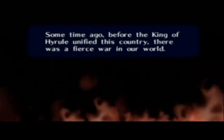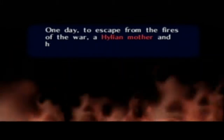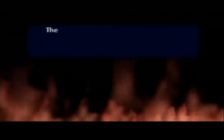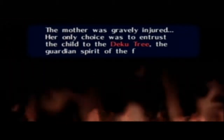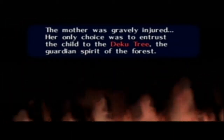Oh, we're actually getting more plot. I might have to split this one up then. 'There's war in our world' — mm-hmm. I mentioned this in my Zelda lore video. 'To escape from the fires of the war, a Hylian mother and her baby boy entered this forbidden forest.' I guess this is just here if you didn't watch the Legend of Zelda lore thing prior to this. Bravely injured, she entrusted her child to the Deku Tree, guardian spirit of the forest.